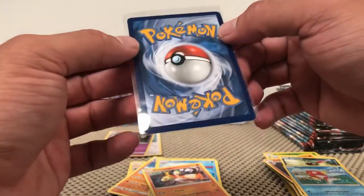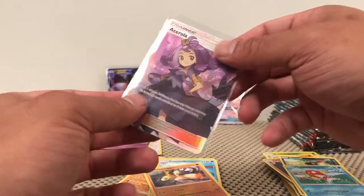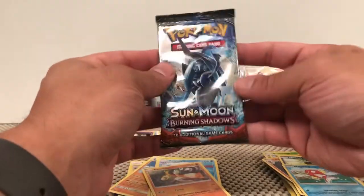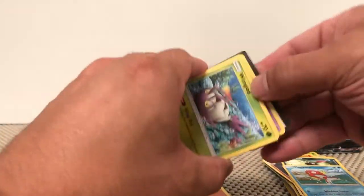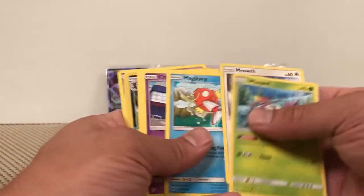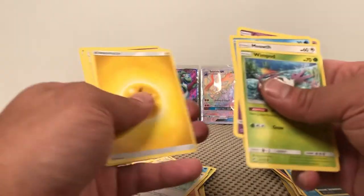It's a little off-center. It seems like these full art ones are a little harder to get perfect on the cut at least — because of the style of the card. Solid green — Wimpod, Meowth, Magikarp, Krogant, Pikachu, Weavile Reverse, and a Persian non-holographic rare.